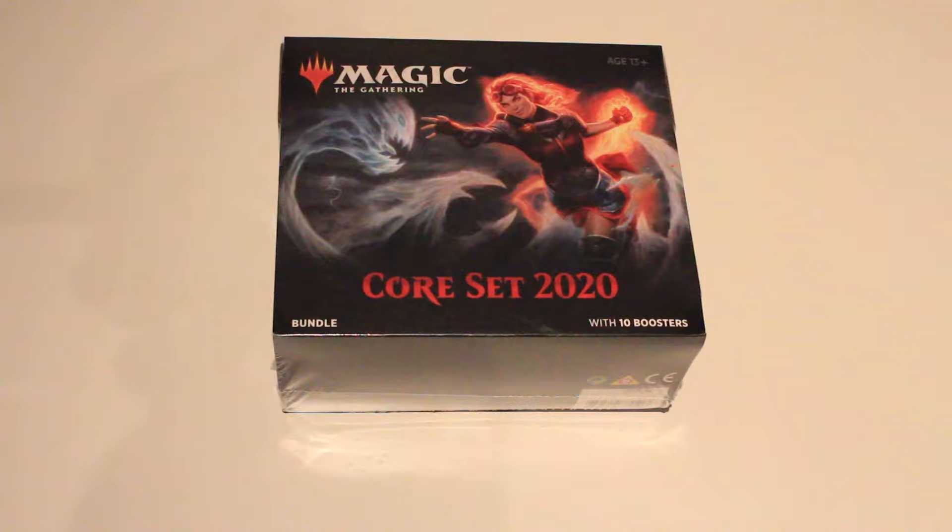Welcome! My name is Tabas, and this is another one of those unboxings because Wizards of the Coast have released a new core set for Magic — Core 2020 — and it is absolutely bananas. So I decided to pick up one of these bundles, and let's see what we get.